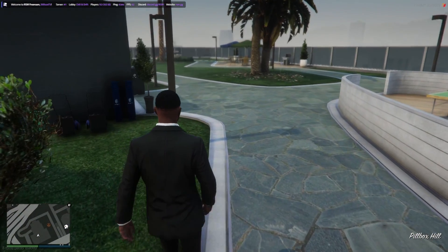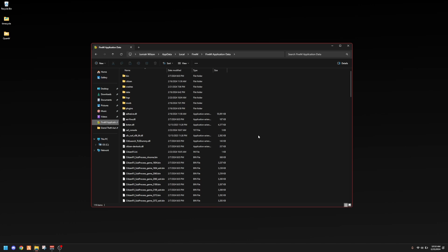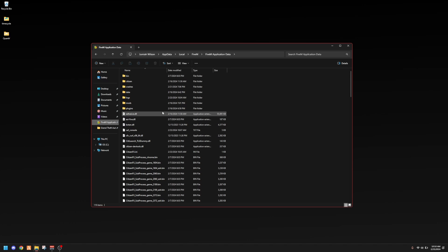The next way to get more FPS — go into your File Explorer. You should have your FiveM application data and your GTA install directory pinned to your Quick Access. Go to your file locations and pin these two to Quick Access so you can switch back and forth easily, add or remove mods quickly. I already have some tutorials on how to do that in other videos.